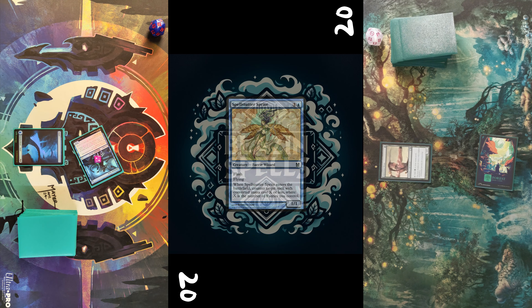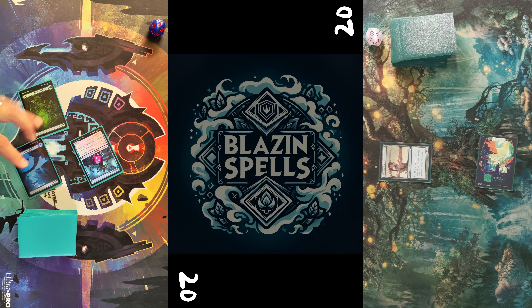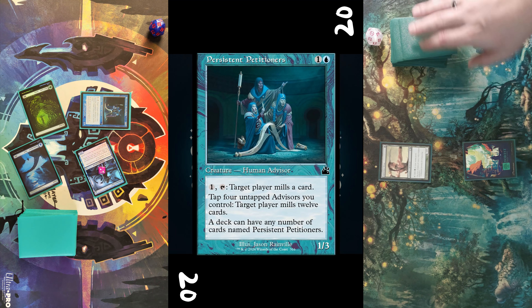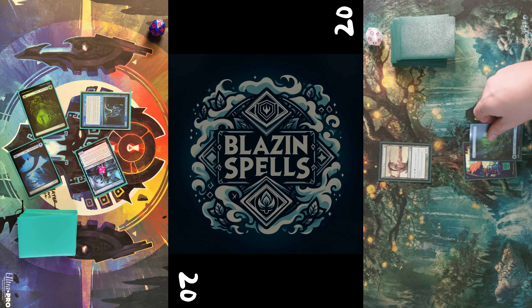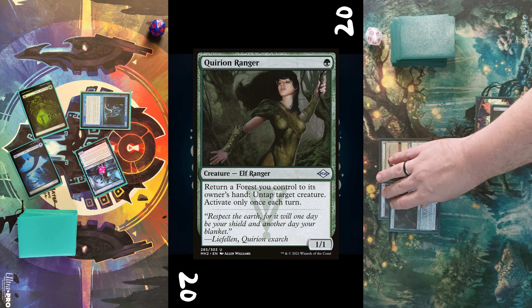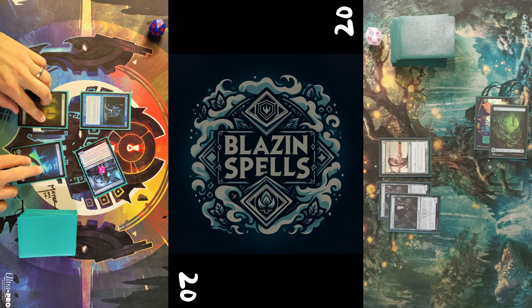Before drawing a card I decide to scry one. It reveals a Spell Status Sprite, which I'm kinda happy to see, so I take it for draw. Then I play a Forest for turn and cast Persistent Petitioners — pretty persistent creature here.